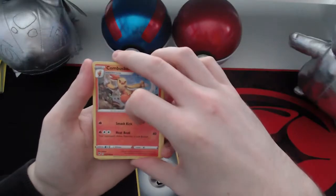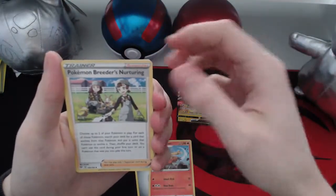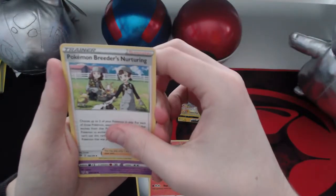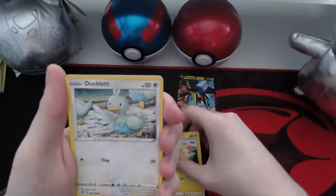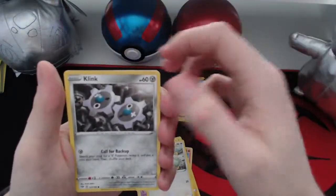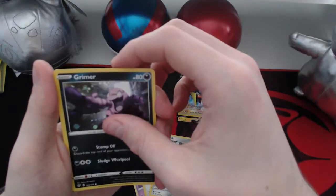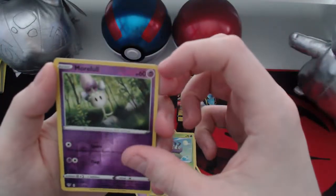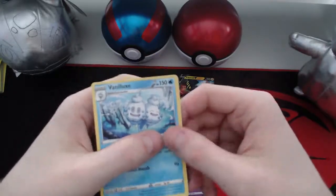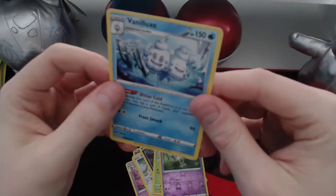Energy, a Combusken, a Pokémon Breeder's Nurturing — I actually got to fill one of these out the other day — a Gothita, a Mareep, a Ducklett, a Klink, a Grimer, a Whirlipede, a reverse holo Amoonguss, and a normal rare Vanillish.